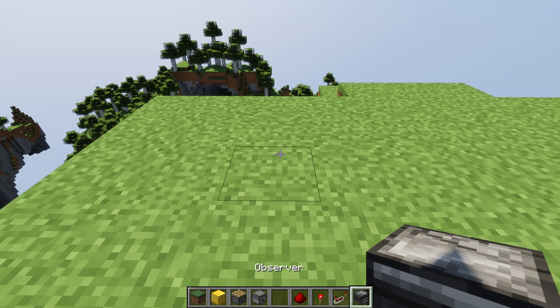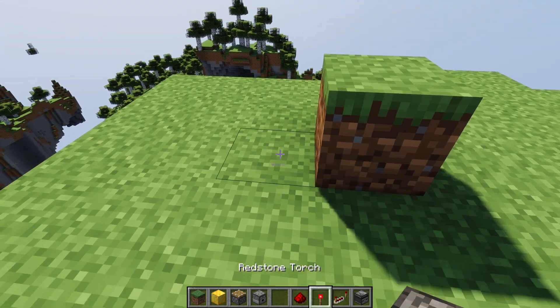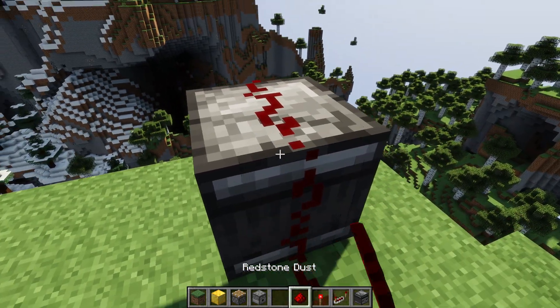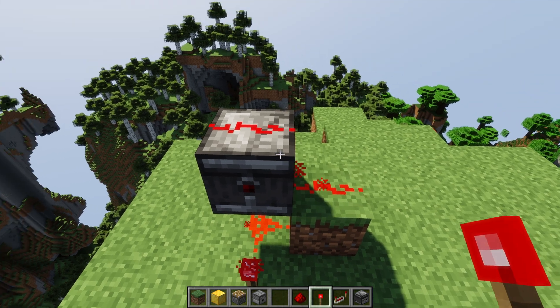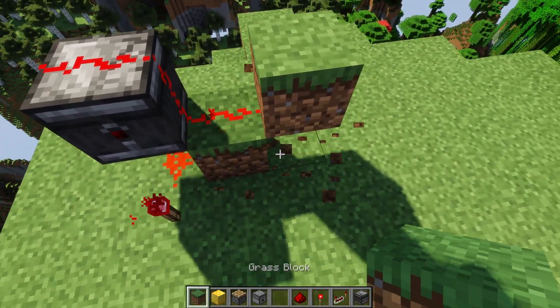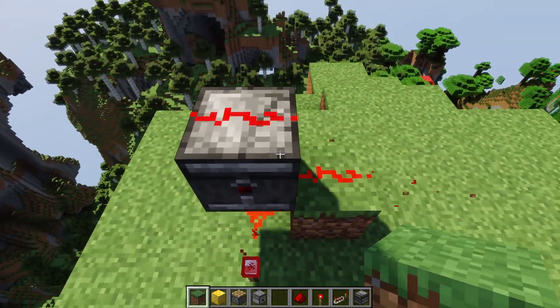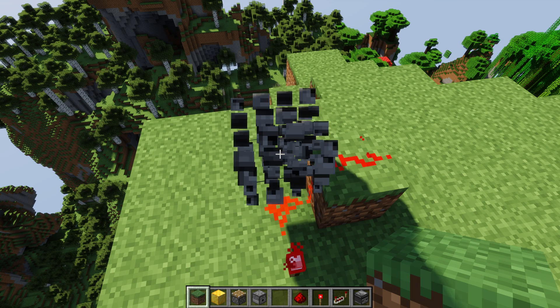Otherwise though, it will behave like a transparent block. Where if I have a redstone signal — so I have dust — I can put an observer on top of it and then put dust on top of that. And it will allow the redstone dust to travel up. Unlike an opaque block, where if we tried to do that it would cut it off. So it's unique in that sense. It acts like a transparent block, even though it can have other opaque properties.